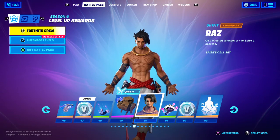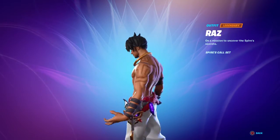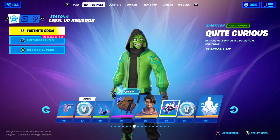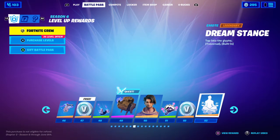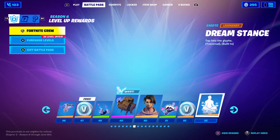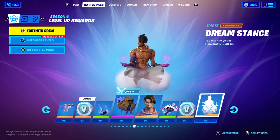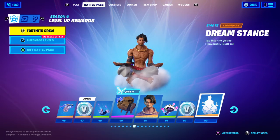The Raz skin. Reminds me of Aladdin. It has a really cool purple style. But we don't know how to unlock that right now. V-Bucks. And we definitely get Cactus in the background right there. V-Bucks. Dream Stance built-in emote. I really don't understand why this is a built-in emote for only Raz. I feel like you can use this on any other skin. But still, not a bad emote. I like how he's just hovering on a cloud with the glyphs in his hands.